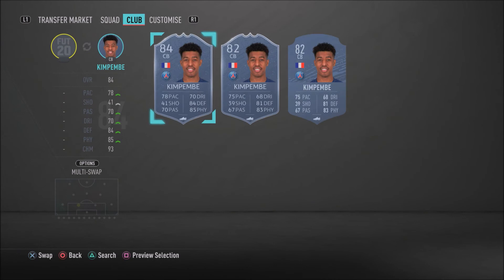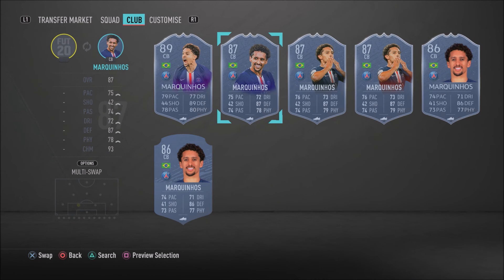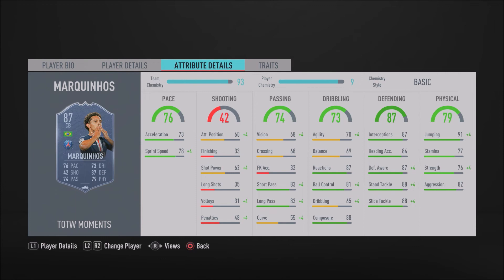In the left center back spot we have Marquinhos — his Team of the Week moments card, 87-rated. This card is just absolutely insane. When you pair up Marquinhos with Kimpembe, those two are just dominant. Marquinhos has 70 sprint speed, 73 acceleration, 88 slide tackle, 88 stand tackle, 87 defensive awareness, 87 interceptions, 91 jumping, and 76 strength. He is overpowered, dominant, strong, and physical — he really does crunch players. Make sure you go ahead and pick up Team of the Week moments Marquinhos.